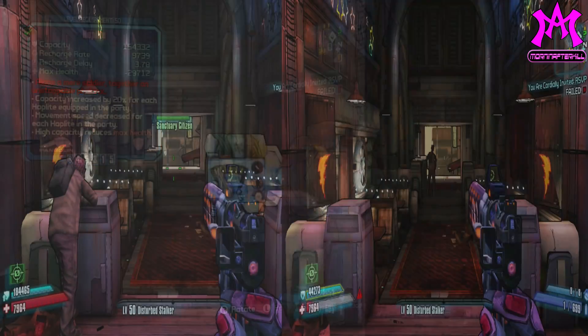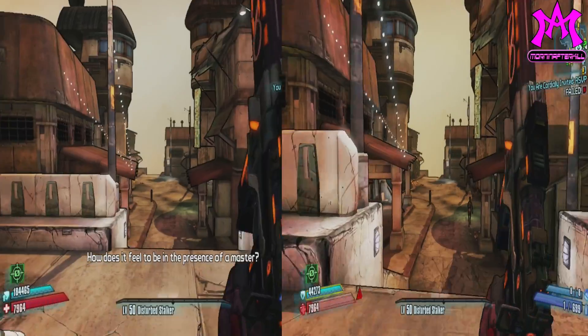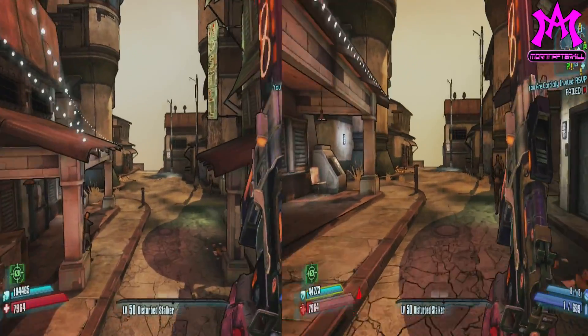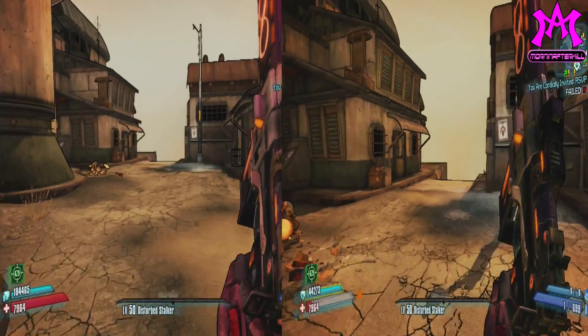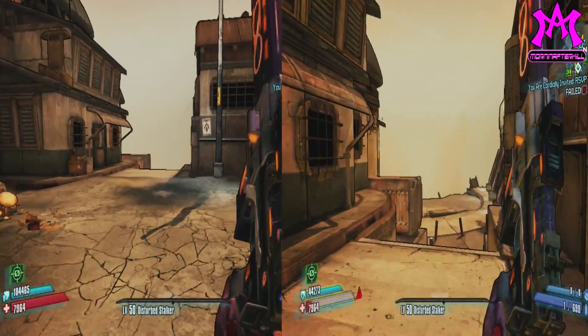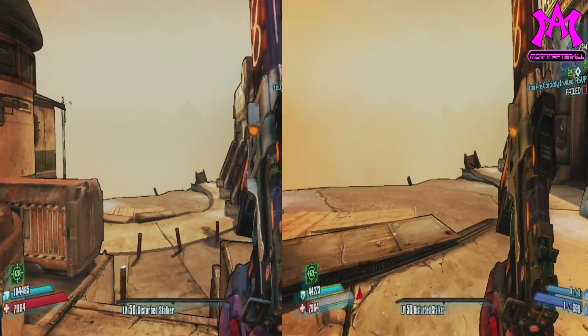However, it automatically decreases your movement speed. And as you can see right here, it is a whole hell of a lot actually. When you get four players together using the Hoplite, it pretty much renders your entire party immobile.